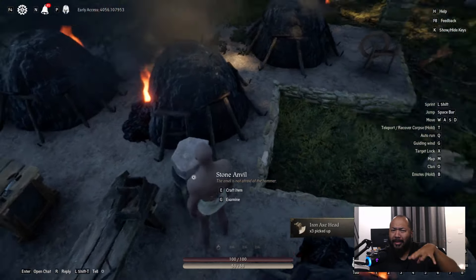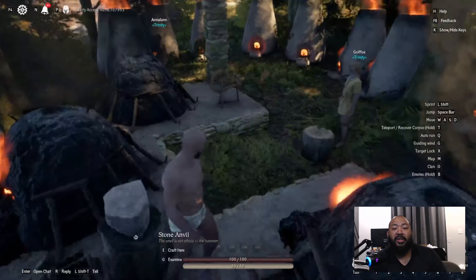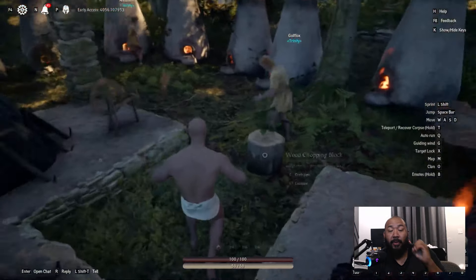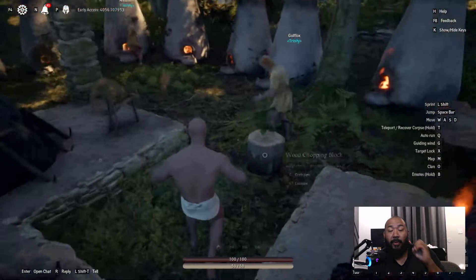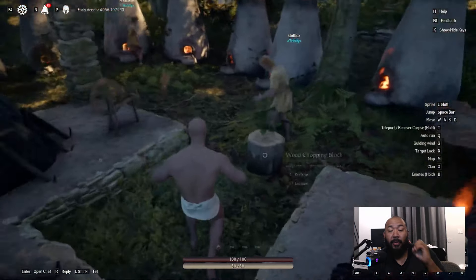Before you get to building, please make sure you check your map and make sure that you are building near little rocky areas. You'll be able to identify these on the map by little rocks. In these areas, you'll have access to higher tier resources, and the closer you are to higher level zones, the more stuff you'll have access to. Keep this in mind — these are basic things, but things we didn't recognize in the very beginning.